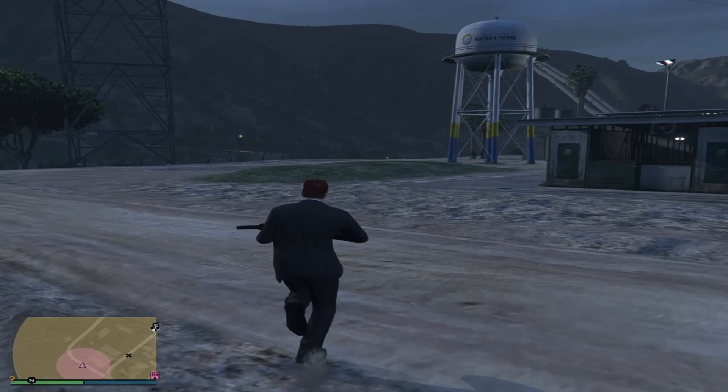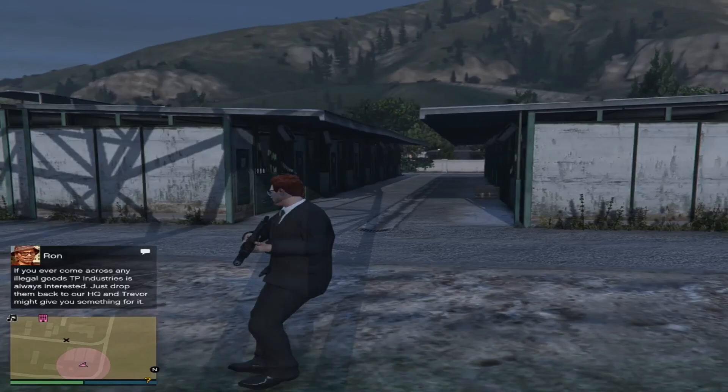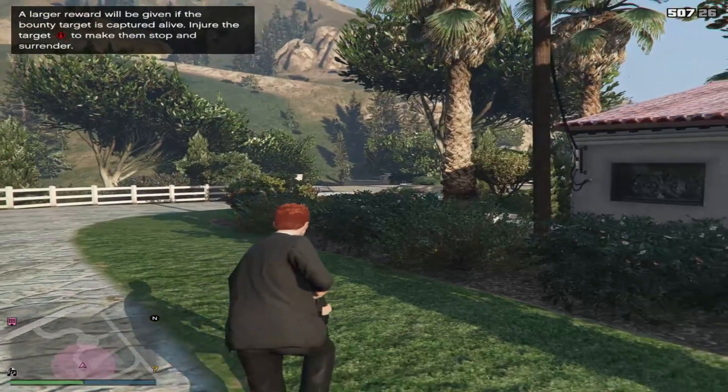I'm going to look for the target and when I find him I'm going to take him down — simple as it is. I found the target, there he is, so I'm just going to be sneaky and take him out with a headshot. Target is down and we get another $5,000.